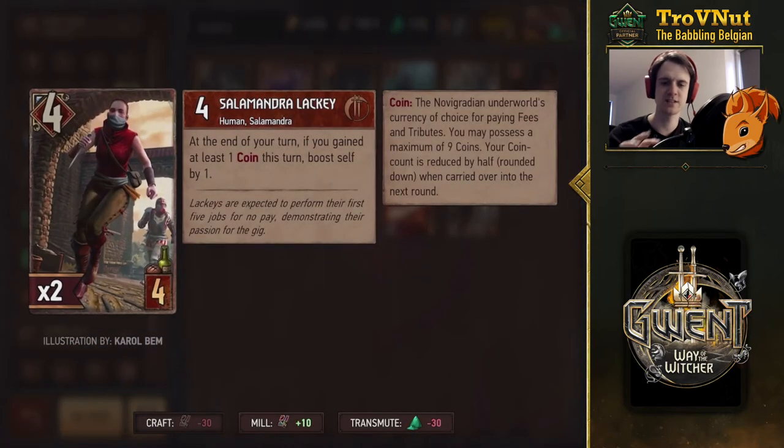First up we have the Salamandra Lackey: four provisions, four power — a very basic engine card, as they did with the other factions. At the end of your turn, if you gained at least one coin during this turn, boost self by one. Just a simple booster as long as you've made any money this turn. Simple, not much else to say about that.